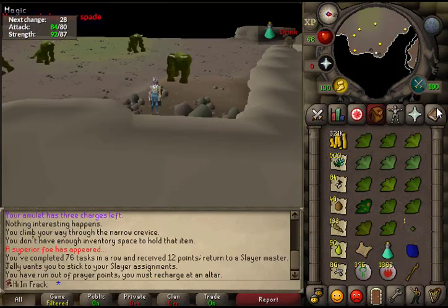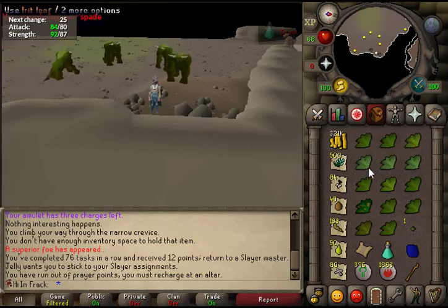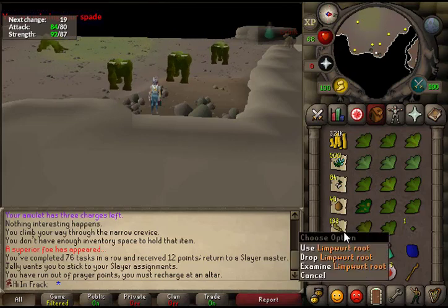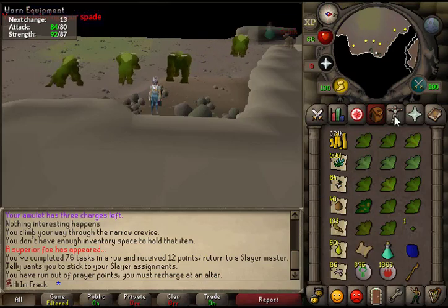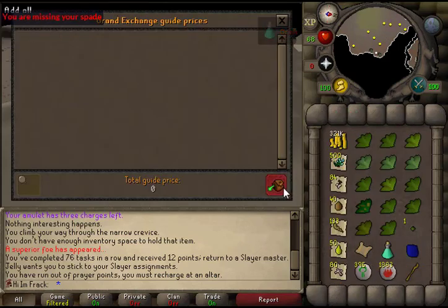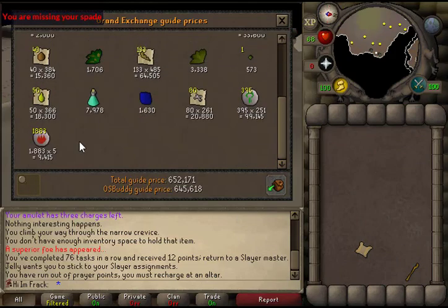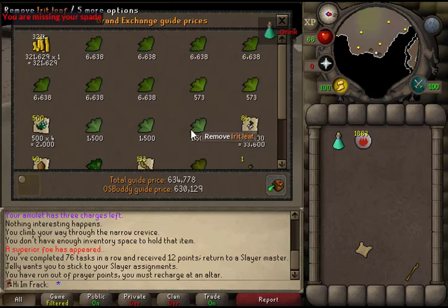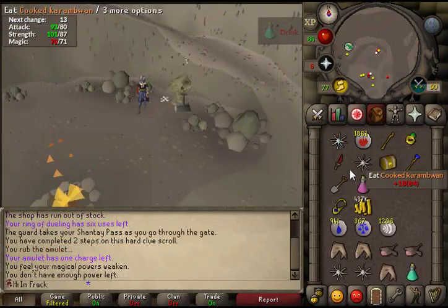Just finished my Kurask task and the loot is absolutely amazing. I have a ton of Kwuarm in my bank that I can't use because I don't have limpwurt roots to make super strengths — and these drop an insane amount of limpwurt roots, like 133 in one task. It has to be upwards of 200. They also drop an insane amount of nature runes, alch balls, and coin drops. An amazing task overall.